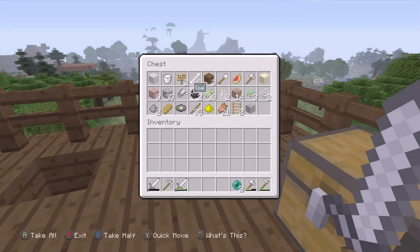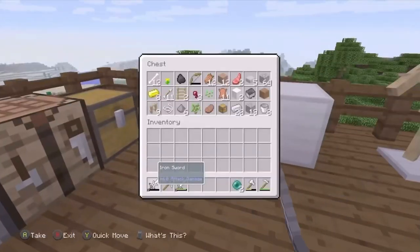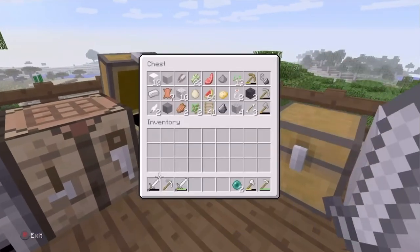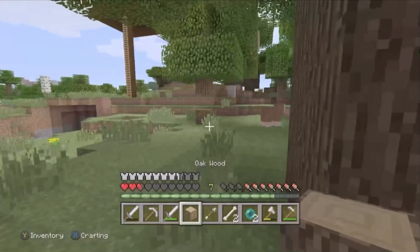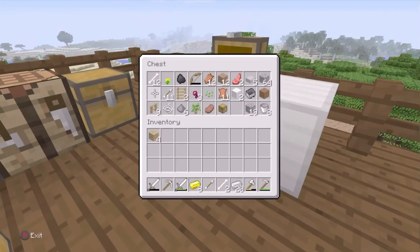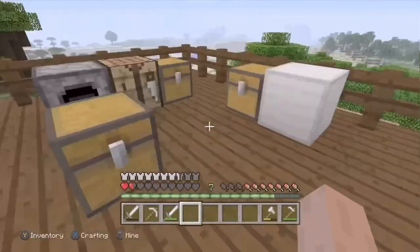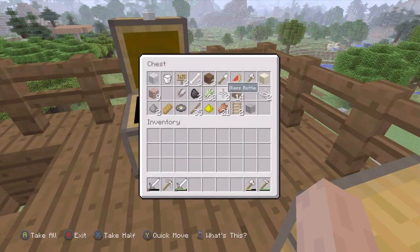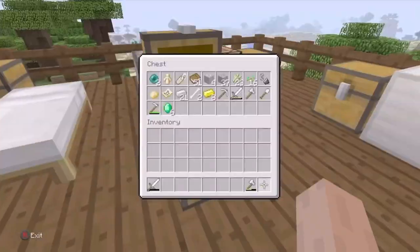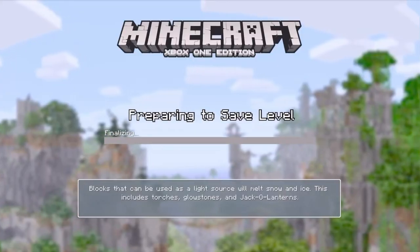To get started with the duplication glitch I just have to get all my most prized valuables and general stuff I'll need. After a brief battle with skeletons, which I don't really know why I was doing anyway, I carried on gathering my valuables. I needed a chest for the dupe glitch, so I spent a while getting all the items I needed — this is all sped up. In the end we managed to get it all sorted out in one chest.